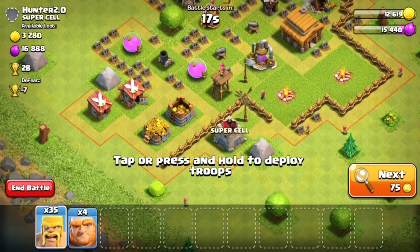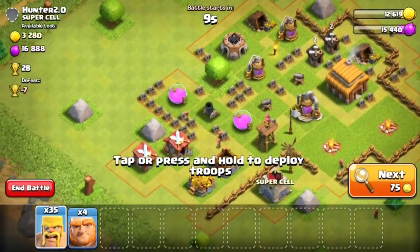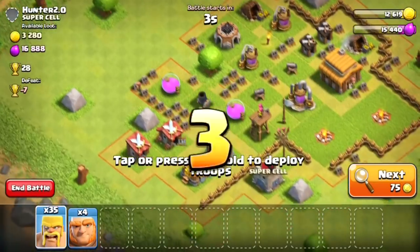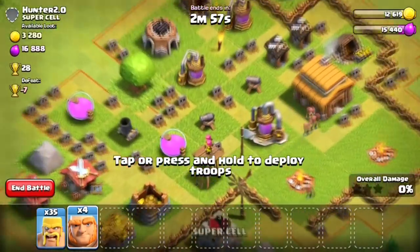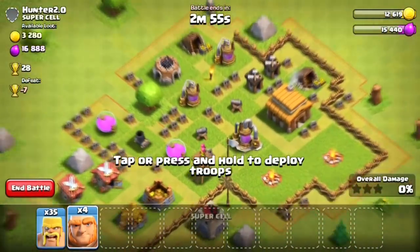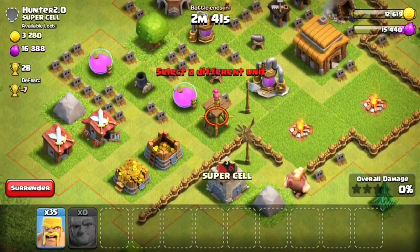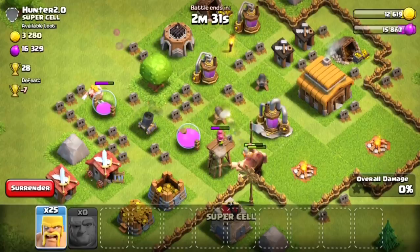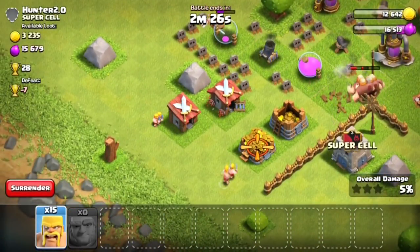Okay, so I found a guy. He has a good amount of elixir - that'll fill up my storages about one-fifth of the way. His base is really easy, he only has about four defenses and one of them is a mortar. I'll send in the four giants to distract the defenses and then the barbarians will go in and wreck the mortar. I'm going to drop the giants over here by the archer tower, which will distract the mortar, and then drop barbarians up here to get the free buildings and the gold storages.